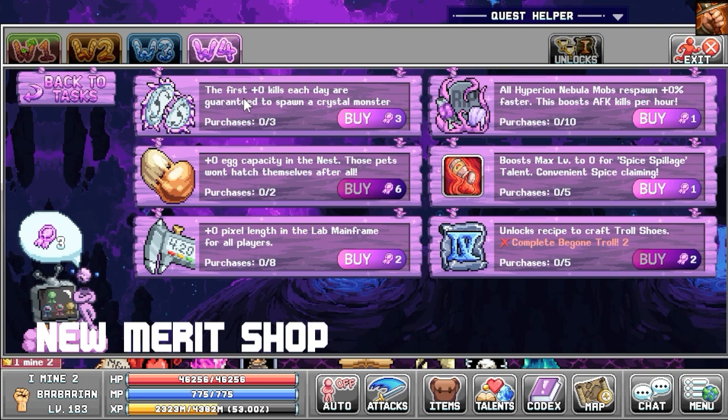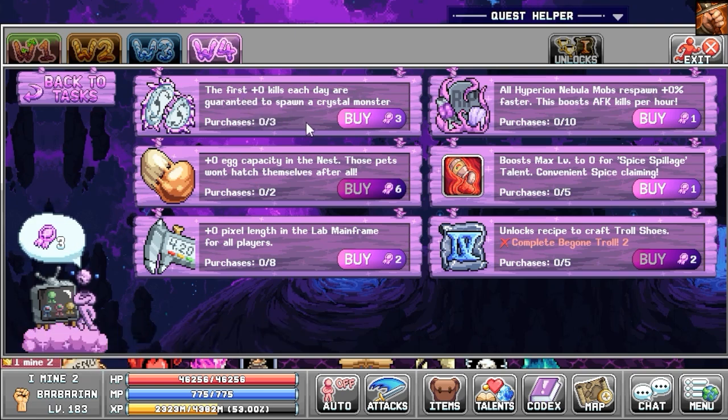In the new merit shop, there are some new decent upgrades. You will need to complete a lot of tasks before you can start using these. I will start using the ones for the pixel, the mainframe, and also the respawn rate for world 4 monsters, which will help with AFK kills.